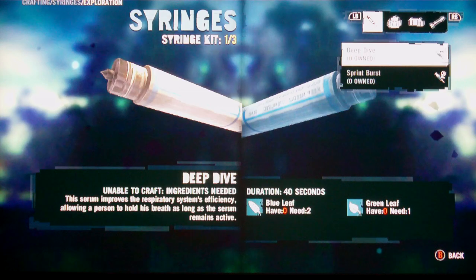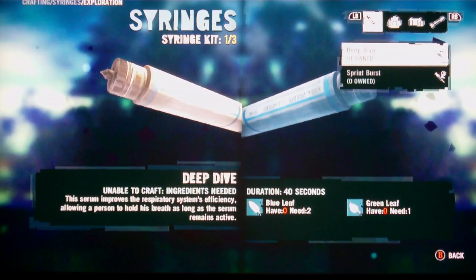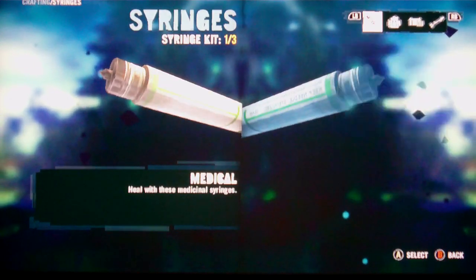This one is the deep dive and sprint burst. That's pretty much all the syringes — they've got all of these.